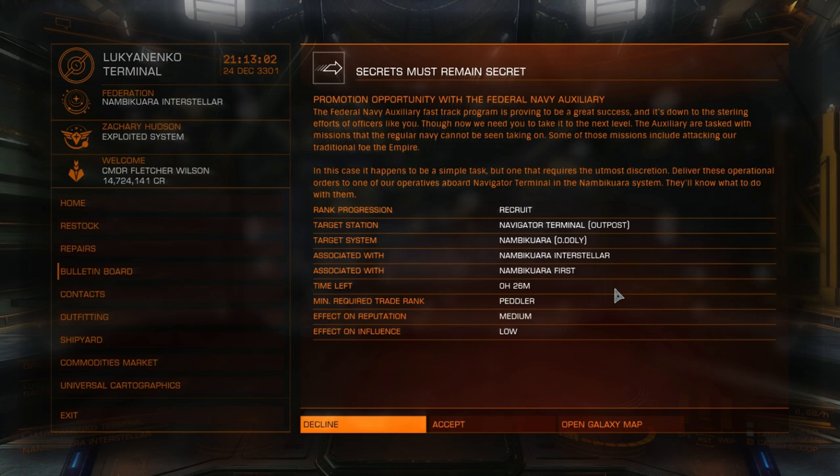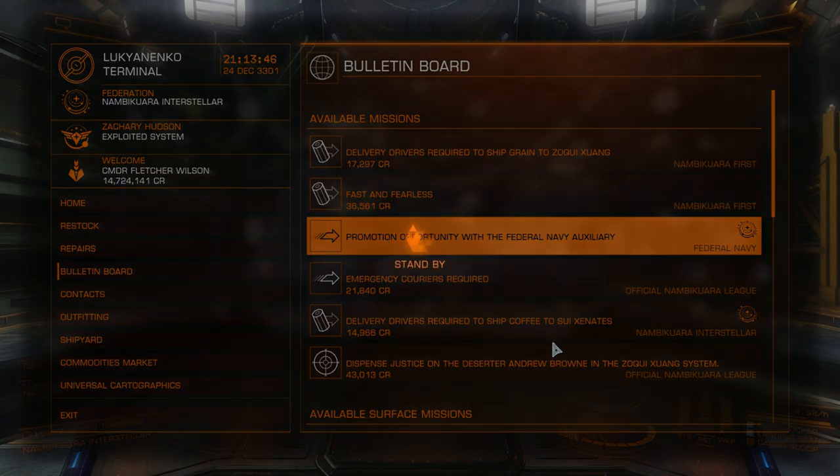It says they have a fast track program and are tasked with missions that the regular Navy cannot be seen taking on. Some of it involves attacking the traditional foe of the Empire. Now, that doesn't seem like a good thing for a Type 6 transporter to take on. However, this is described as a simple task and the rank required is a trade rank: Peddler. I've got 26 minutes and Rank Progression Recruit, and I need to go to Navigator Terminal. So I've accepted that and we'll see what this entails.